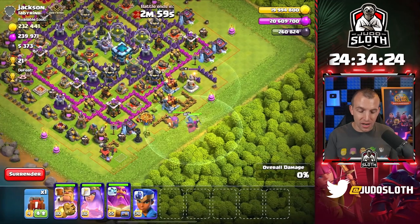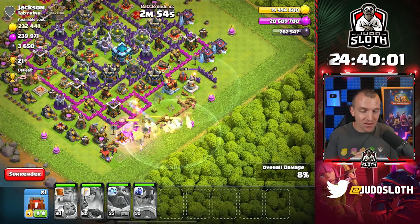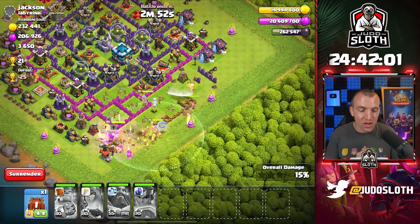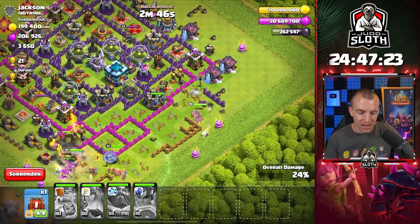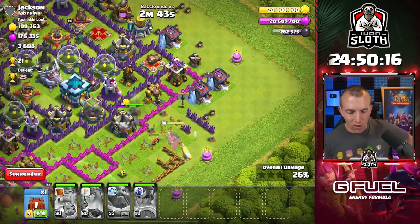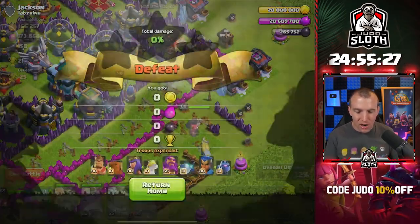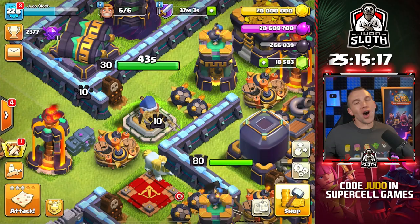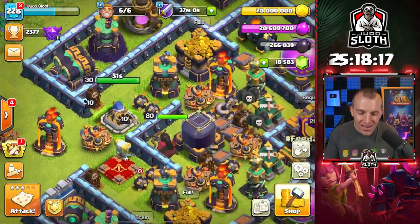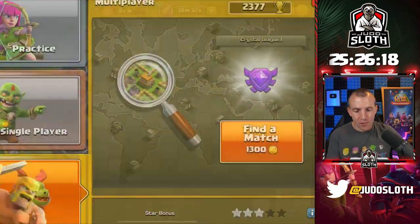I think I'm maybe farming a little bit too much with the Dark Elixir, but it's just too good to miss. As soon as you get in towards the drills, you can get so much loot. Royal Champion is going down — there's one drill. There we go, 5,000 Dark Elixir. The Royal Champion had to go down less than a minute. Time is precious, my friends. Let's get back into it. 11,000 Dark Elixir — this is incredible. 5.7, a new best.